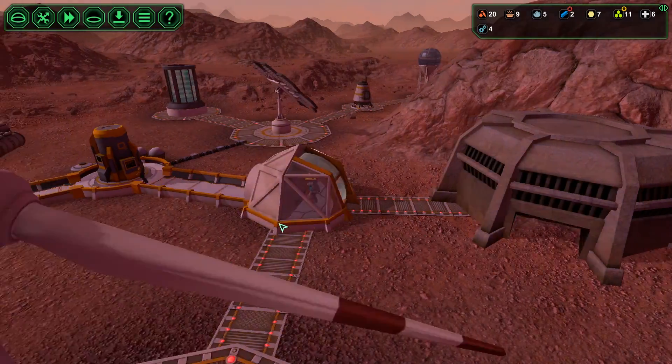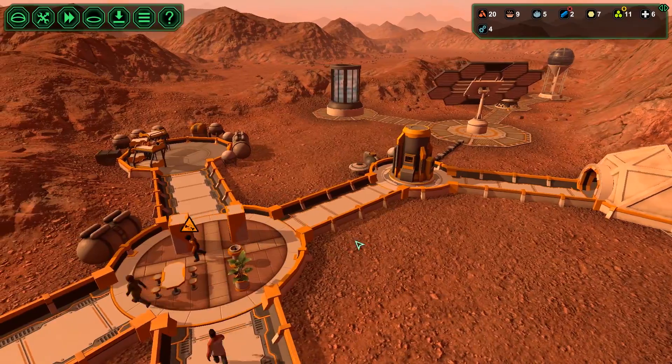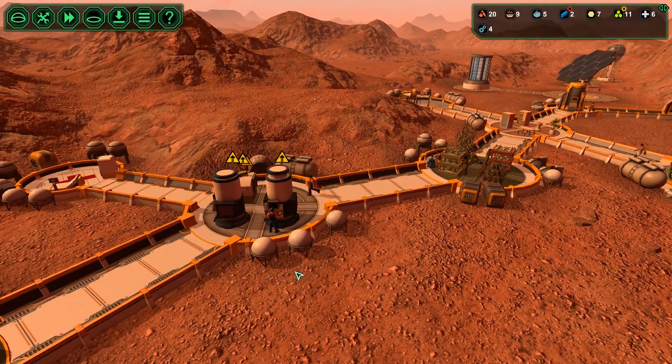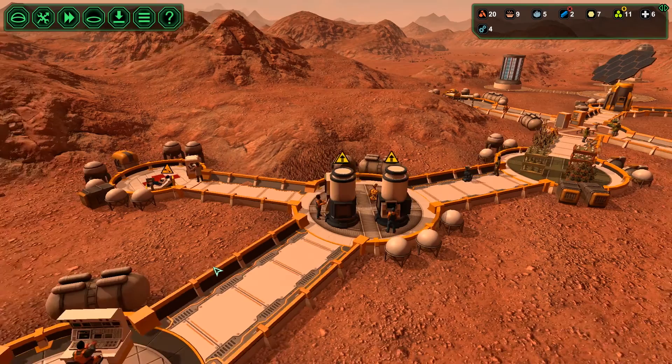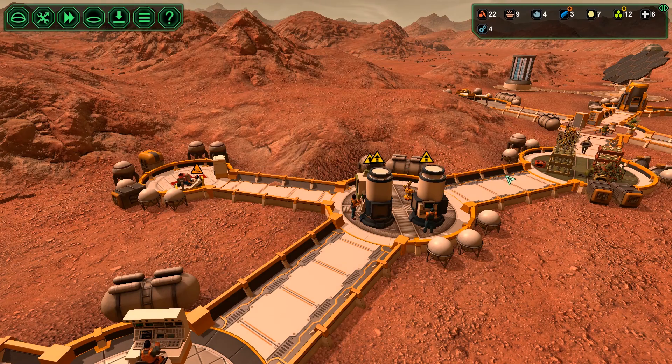Another worker is injured. We're eating through our medical kits and it seems like they get hurt a little bit more often when it's on priority — I don't know if it makes them work harder or something, giving them a higher chance of getting injured. I can't afford too many more people to get hurt before I make this lab and another biodome to get some medicine plants growing.